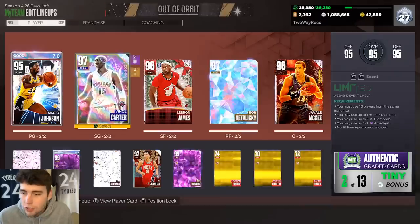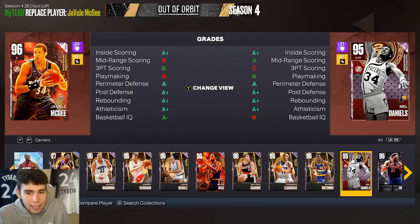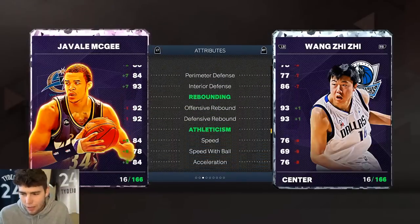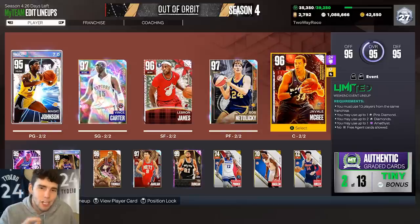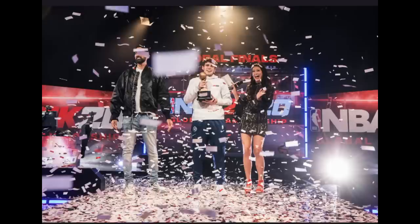How good truly is JaVale? Is he as good as Kareem? No. Is he better than a guy like Mel Daniels at center? I think probably. I'll take JaVale over Mel, over Jalen Jackson Jr., over DeMarcus Cousins. I'd still probably lean Big Wang over JaVale because he gives you a little better shooting option and his player model is massive. But JaVale is on a very similar level to Big Wang in general. That's going to wrap it up — drop a like, subscribe, I love you guys, have a blessed day.